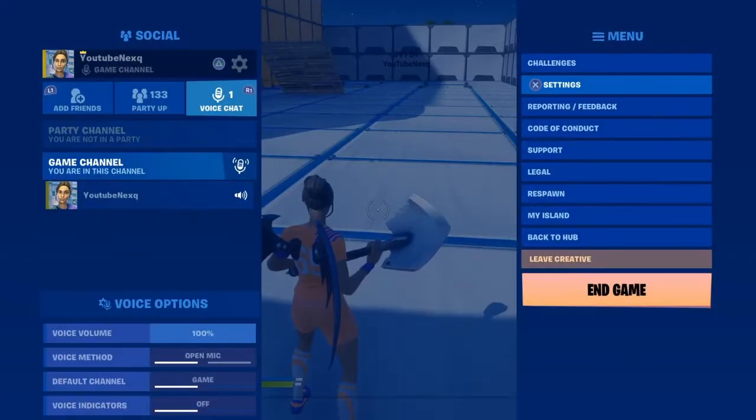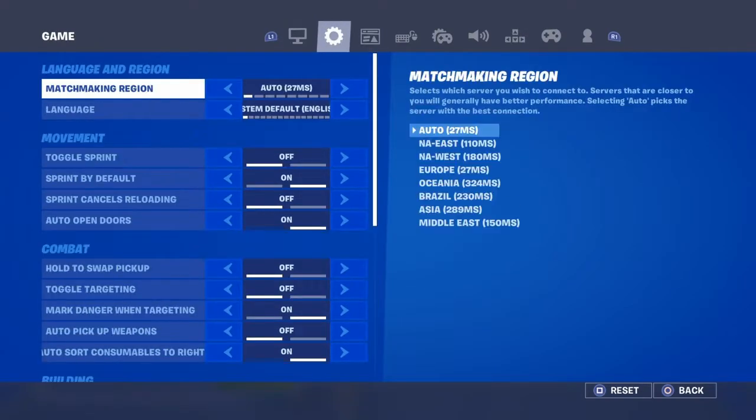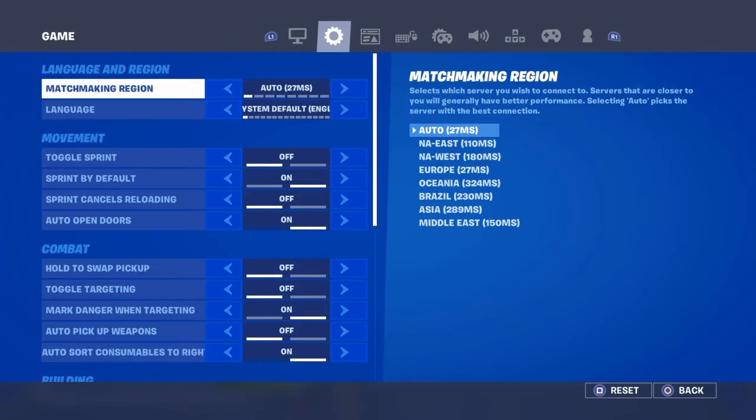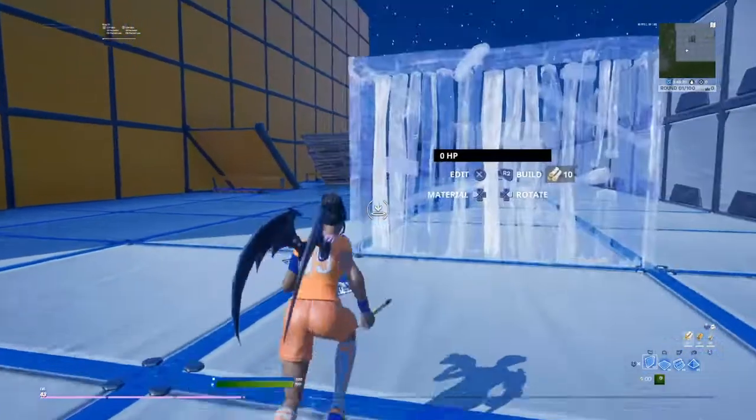First, go to settings. Make sure you go all the way down to building — so make sure you're on game settings and go all the way down to building settings.